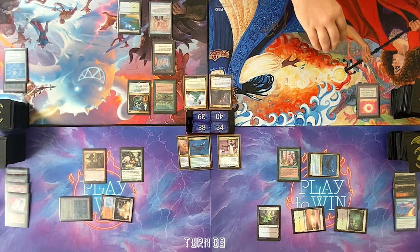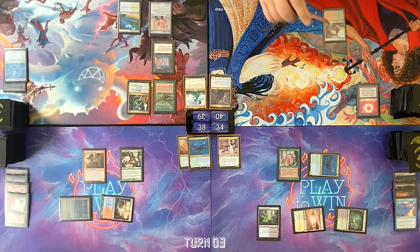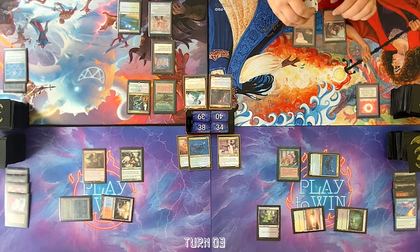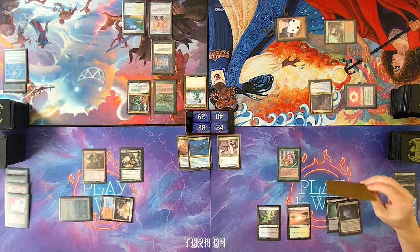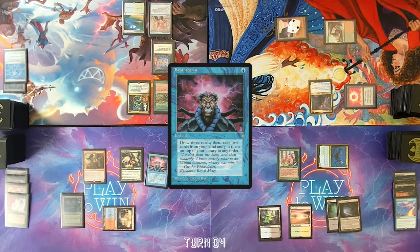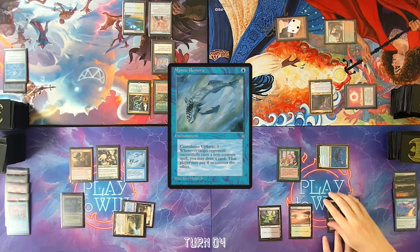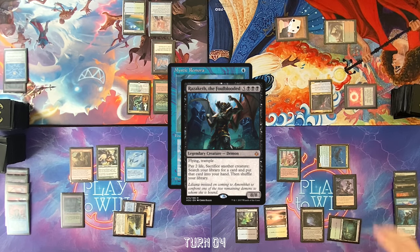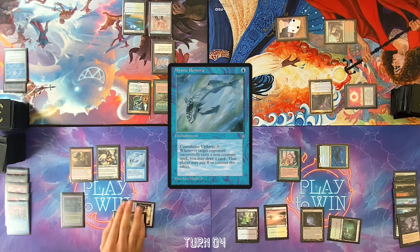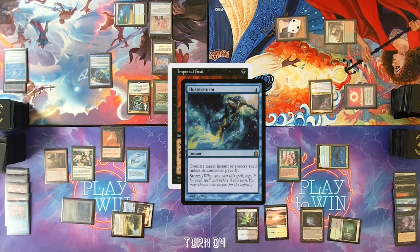Draw for turn, pass the turn. Roll for Mana Crypt — evens, evens. Draw for turn, Gemstone Mine. Make a red, float one colorless, cast Anya. Pass. Draw a card, attack Tyler for one, pass the turn. Draw a card, cast Brainstorm. Play Exotic Orchard. Cast Mystic Remora. In response — Entomb. He was on top of my library. I'm also going to fire off an Imperial Seal here. Flusterstorm targeting Mystic Remora — sure, fair enough. Can't have three Imperial Seal games in a row — that would just be far too unfair. It gets countered. Go to combat — send Goblin and Eternal Witness at Cameron, that's three.